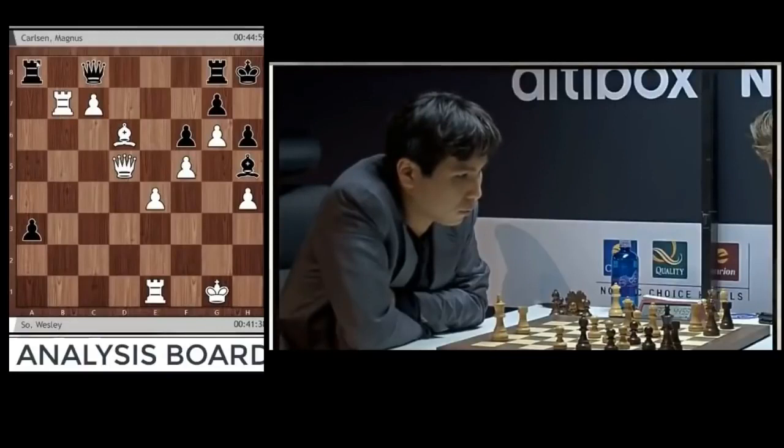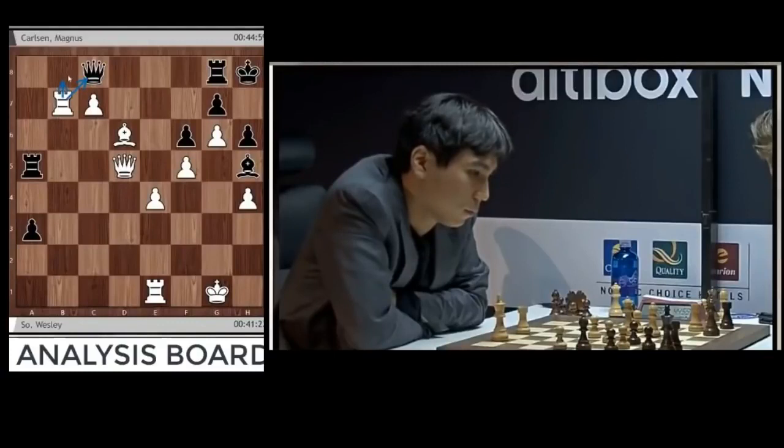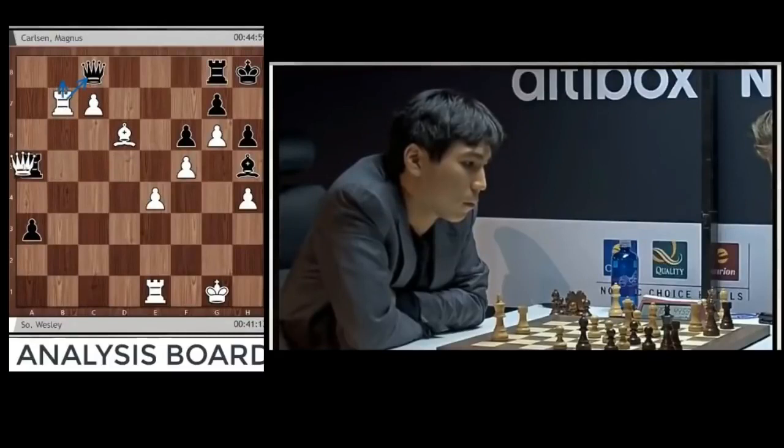We're talking very theoretical here. Rook a5 is not the fighting move because you can just play rook b8 if you want to. I believe it's just this — barely any space for the Black pieces. That is a huge problem. It's kind of a back rank play, but Magnus makes it obviously so, makes it easy.